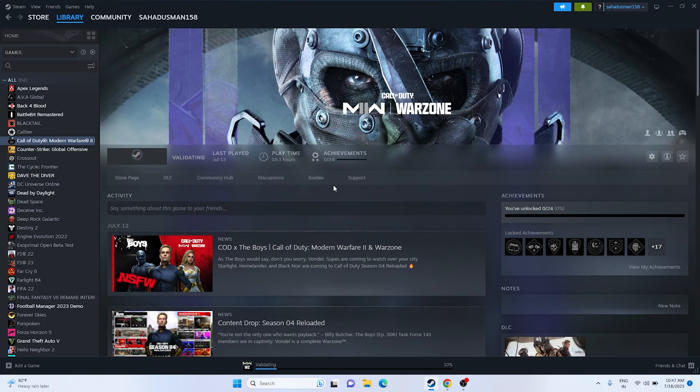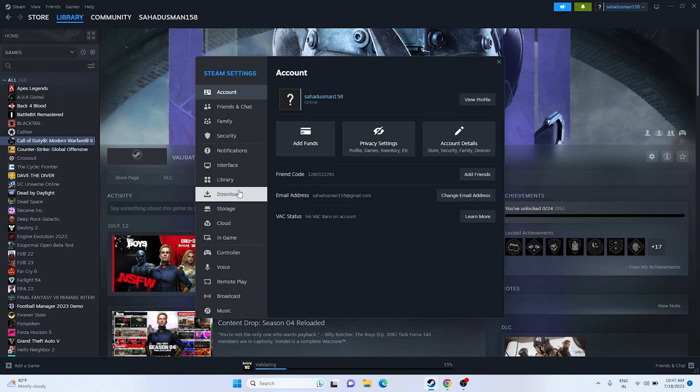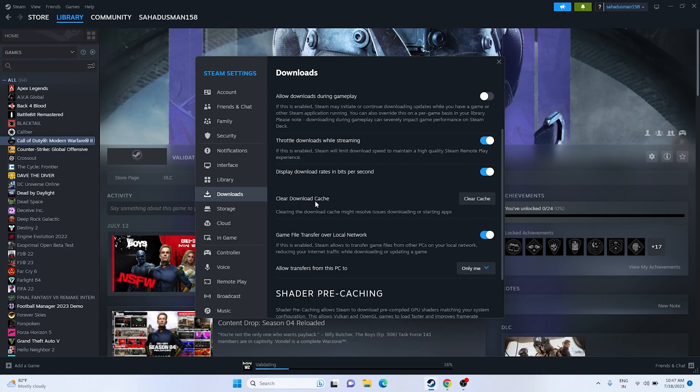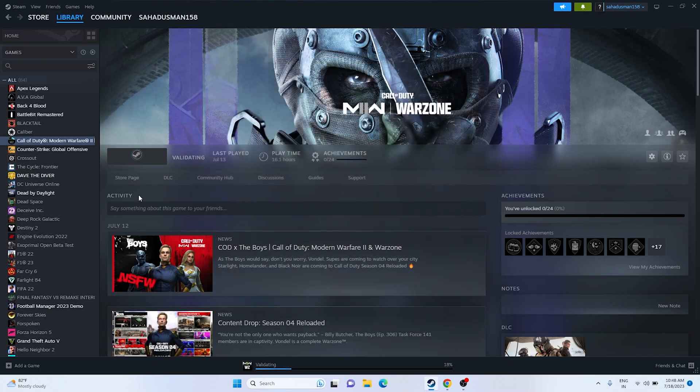Next, clear the Steam download cache. Open Steam, click on the Steam menu and go to Settings, then Downloads. Scroll down and click 'Clear Download Cache'. Once done, close Steam and try launching the game. This was found to work for a few users on Quora and the Steam community for Call of Duty specifically.